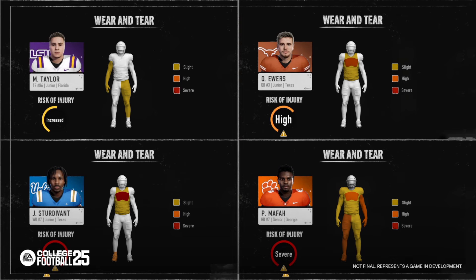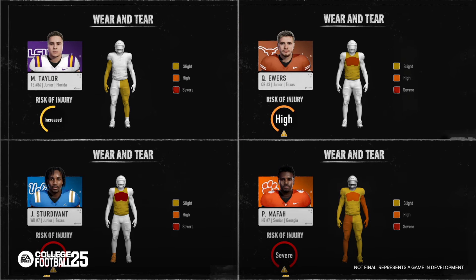Like if you look at the description — Mafa from Clemson — he's getting hit all the time as a running back, so of course his entire body is going to have a little bit of wear.